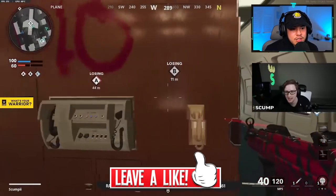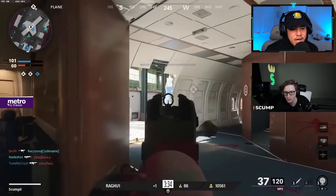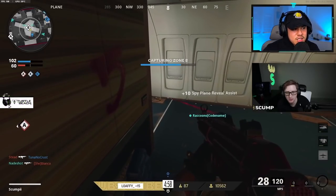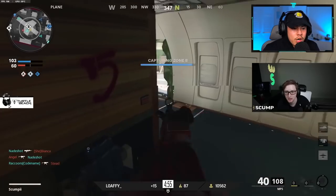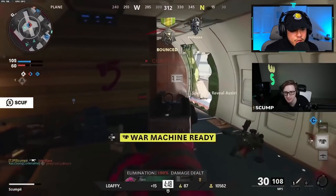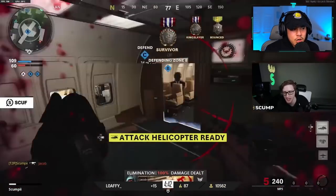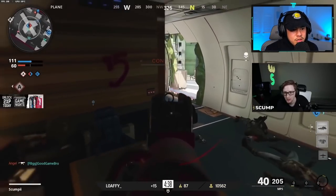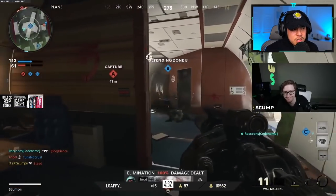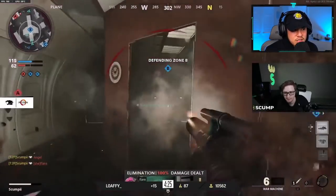In the second half of the match he does the same thing — if it ain't broke, don't fix it. First he captures the B flag. In Domination you always want map control because it brings order to the chaos and makes opponents more predictable, giving you the advantage of anticipating enemy movement. He pre-aims around a corner — that field mic definitely gave him an advantage. Placing it in the middle of the map where he's operating was very smart.